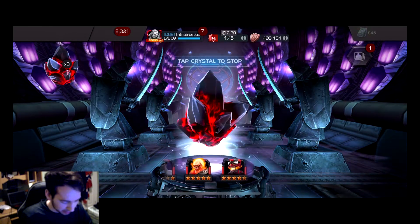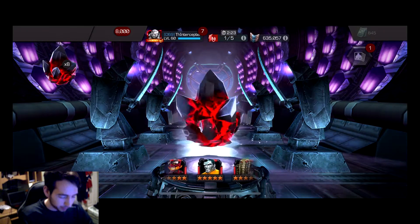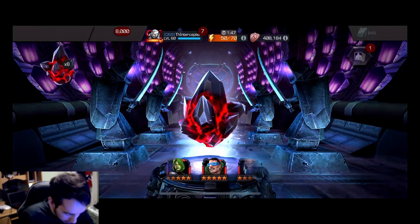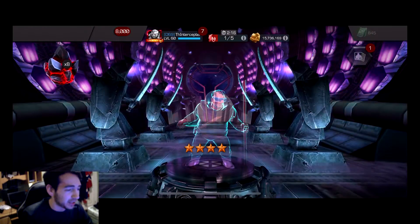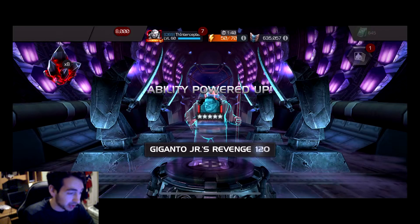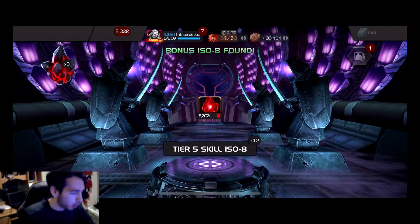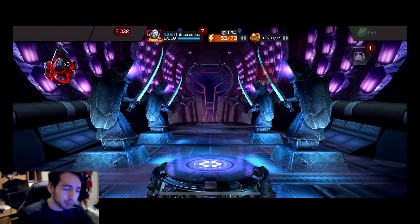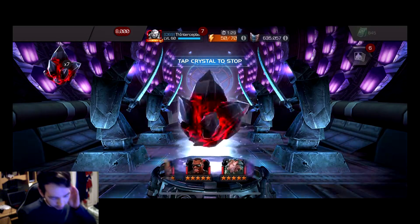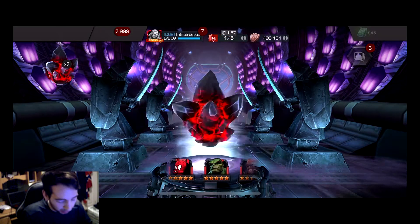I'm happy with that. I don't specifically need ISO or six-star shards desperately right now, so the dupes aren't a problem. Next pull - Mole Man at sig 140. That is one of the worst I could have gotten. Mole Man is a great champion, but I've pulled him eight times - sig 140, all natural.